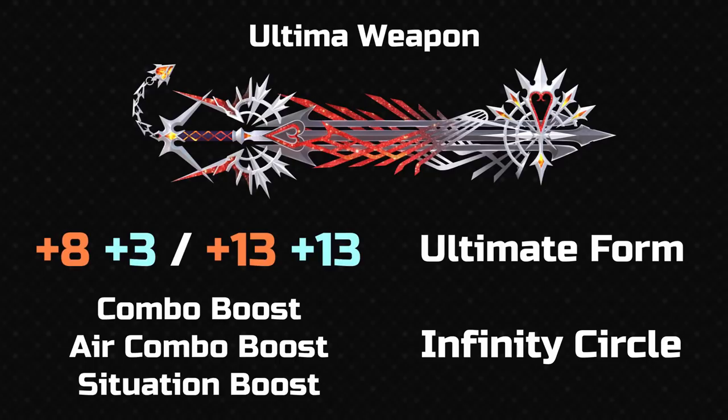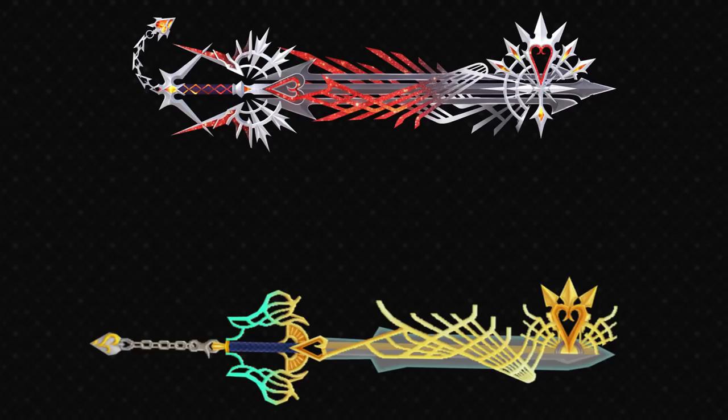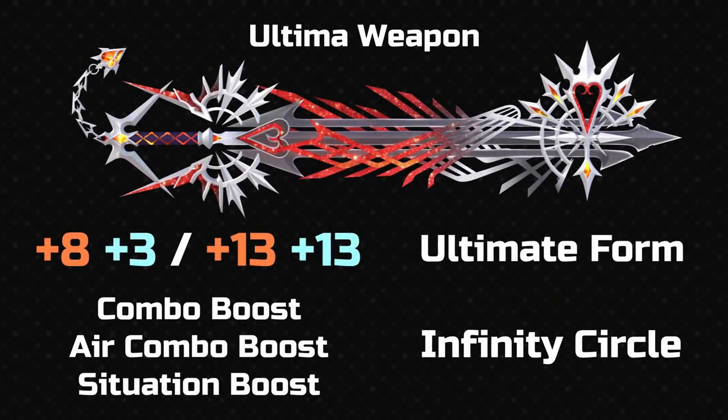Now onto another keyblade I really like: Ultima Weapon. We've seen Ultima Weapon in the first game — it was yellow, it had one blade. We saw it in KH2 — it was blue and it had two blades. It is also in BBS and DDD but I haven't covered those yet. In KH3 here it is, and it's got three blades. It's going to get a little confusing when we get to KH4. This is my favourite version of Ultima. It can be seen as potentially a bit busy with the design — there's a lot going on, a lot of spikes. But I think it looks pretty classy and it stays very consistent.